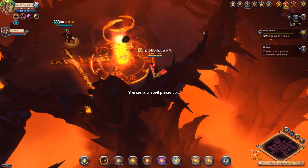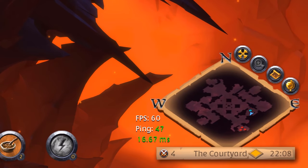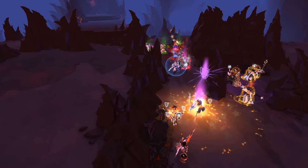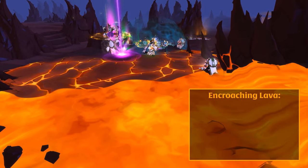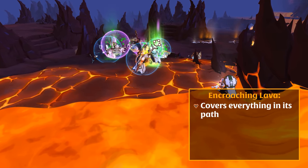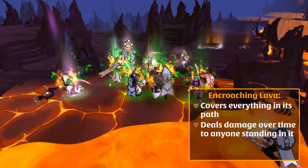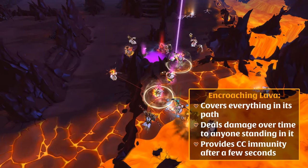When an invasion occurs, most of the mobs in the Hellgate are banished. Only the ones guarding chests and shrines remain. Before long, your team will clash with the opposing team. If you completely wipe out the opposing team, the Hellgate is completed. If the fight lasts a while, lava will eventually begin rising from the edges of the area, covering everything in its path and forcing your two groups into a smaller space. The lava continually deals damage to anyone standing in it, but after a few seconds of standing in the lava, you'll become immune to crowd control effects until you step out of it.